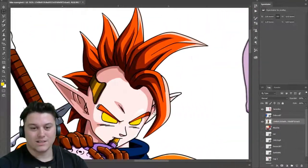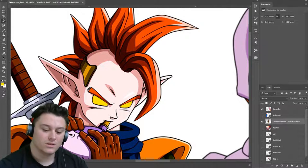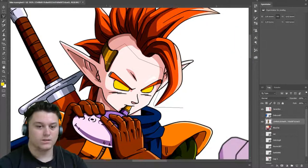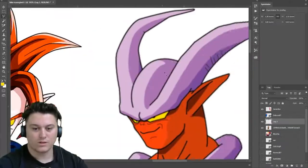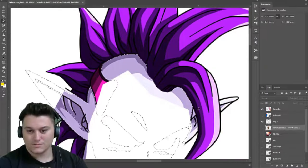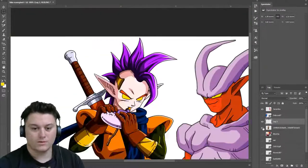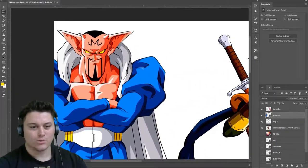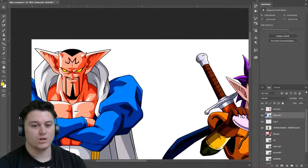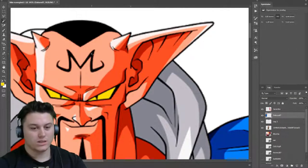Let's take his hair because his hair needs to be a different color. I also need to get that Bora in somehow, and I think the obvious one would definitely be the Majin on his forehead. Let's just do that.